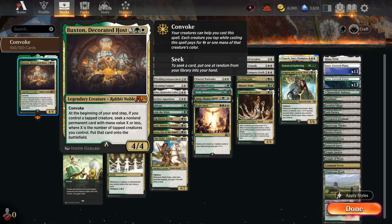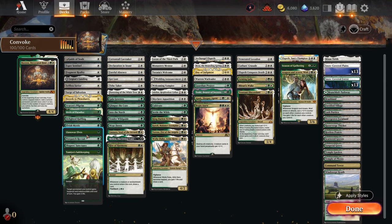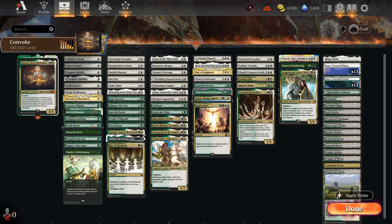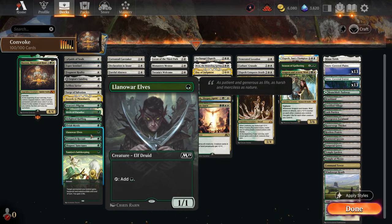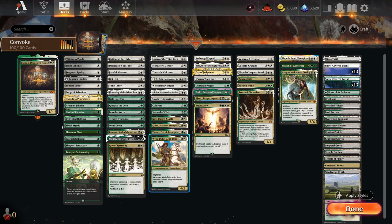That's scary. Your stuff will probably be tapped because it has Convoke, which means you can tap any creatures to pay one for the creature's colour cost or generic one. So a lot of the deck is going to be lots of chaff to send out, then tap them to cast Buxton, and a lot of the deck is designed to be very aggressive — most things are cheap and will make lots of freebies as well. We have so many one-mana dorks now, it's really quite silly. Five one-mana dorks, that's up for one on turn one.